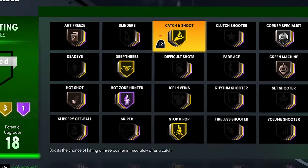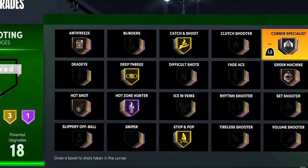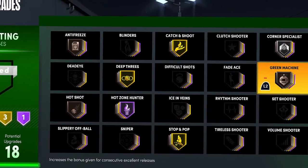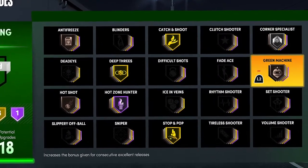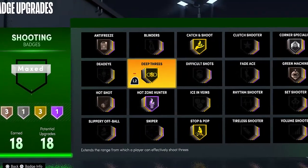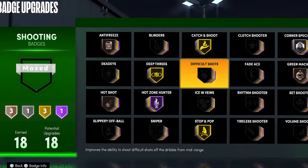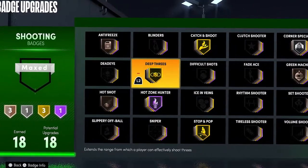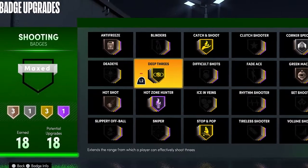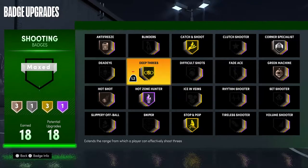Then Catch and Shoot at gold — I would honestly max this badge on any build, Hall of Fame if I was able to, but gold is the highest I can put it. Corner Specialist is also a really good badge; you don't need it any higher than silver. Same with Green Machine — you don't need it any higher than bronze. Deep Threes isn't necessarily needed on every build, but I would max this if you have the badges. If you have 18 badges or more, I would max out Deep Threes.